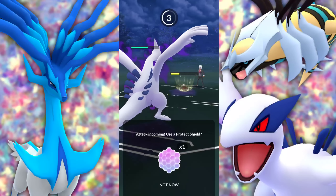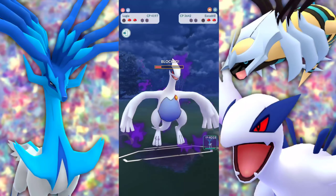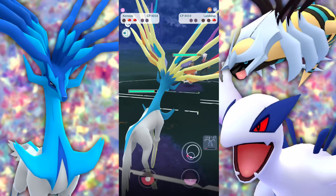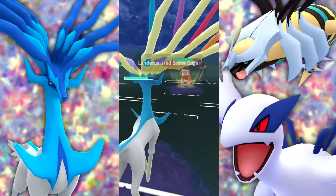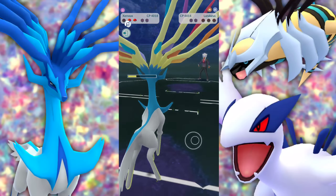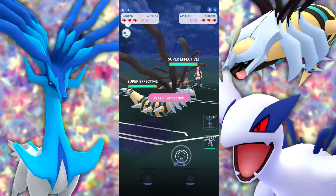Next battle we're met with a Dragonite — not good for us — so we swap into our Lugia. They bring in a Metagross as a counter, but once again we go for Aeroblast and do a ton of damage. Lugia is level 50 and best buddy this entire time. I decided to farm them down with Dragontail rather than immediately go for Sky Attack. They bring in their Dragonite — I got the alignment I wanted, and Xerneas goes in.